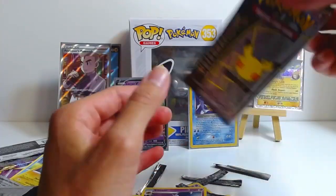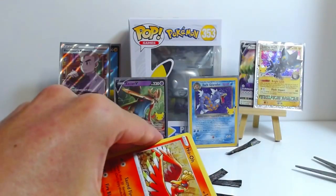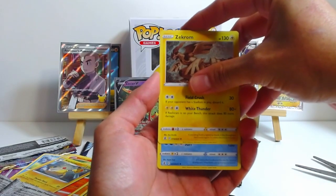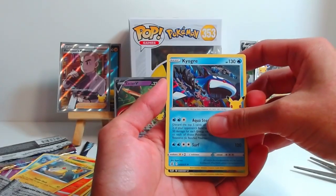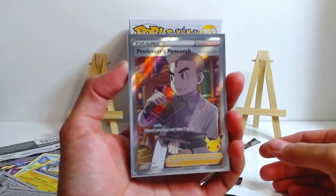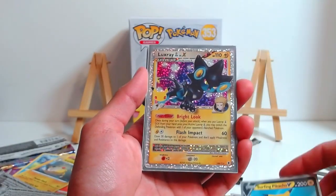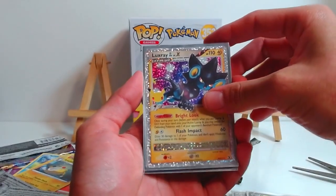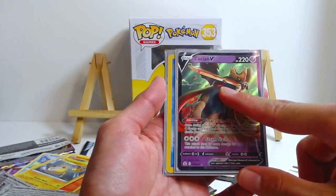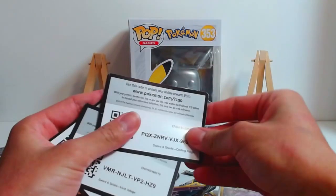We got one more pack left — can this pack of destiny give us major magic? One more pack. We'll start off with the Ho-Oh, the Zekrom, and — I'm assuming this is the Kyogre — yeah, it's the Kyogre. And for the final card we shall have a Pikachu — the full art Pikachu, our chubby boy — to go along with our Surfing Pikachu!